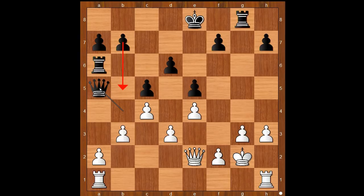Rook from h to f1, intending f4. B5, f4. If the e-file opens, then black's king is dead.